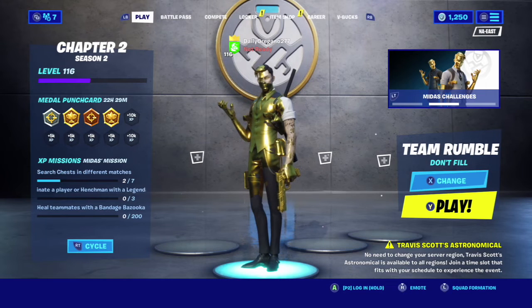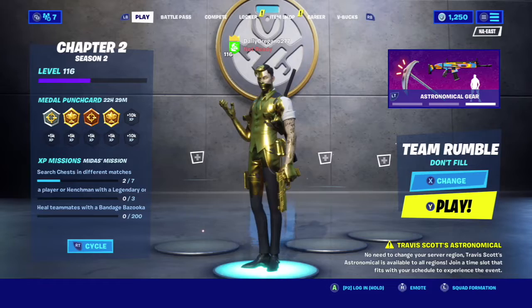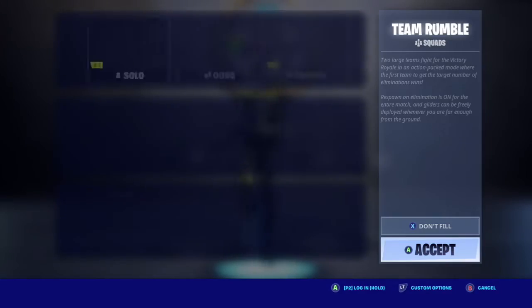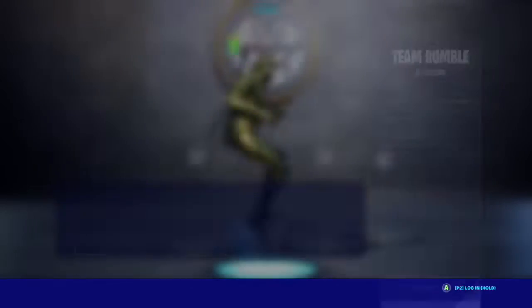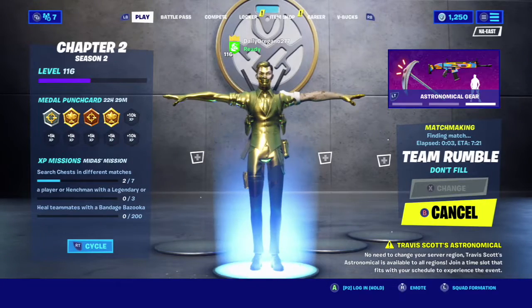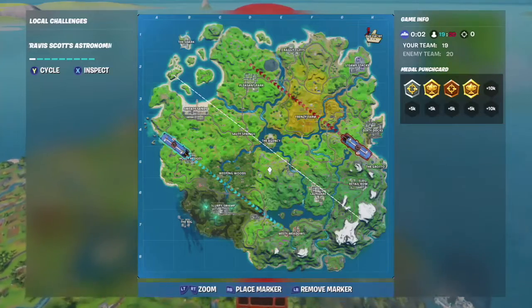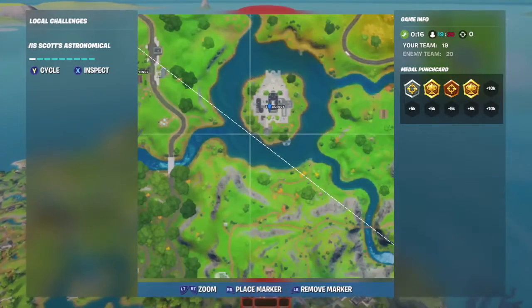To do this challenge, you're going to have to get into a Team Rumble match. Once you're inside the match, you're going to want to drop at The Agency.